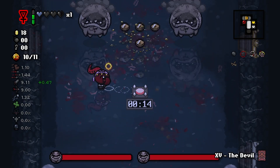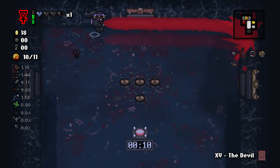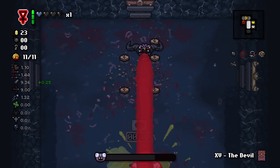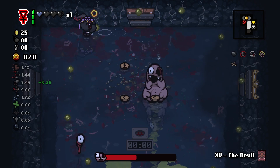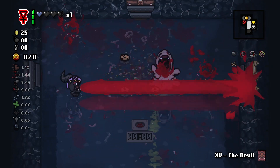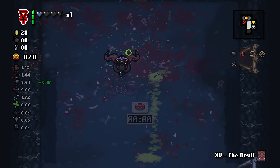Let's take on our bosses and see what we have here. Looks like it's the Duke of Flies, which kind of just got disintegrated as you can see. Next up we have Peep, and Peep shouldn't be too bad. We do have the money to go to the shop right now, but I'm just going to take advantage of Money Equals Power and the fact that we've used Sulphur a couple times.